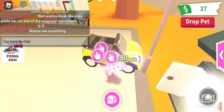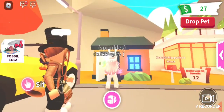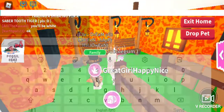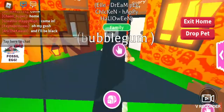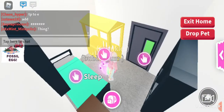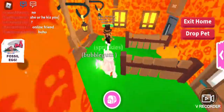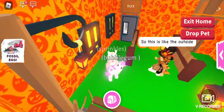Oh, she has the same color as me! Come in — I'm so excited to see hers. Whoa! This is so cool! It's so cute! So this is like the outside — cool!